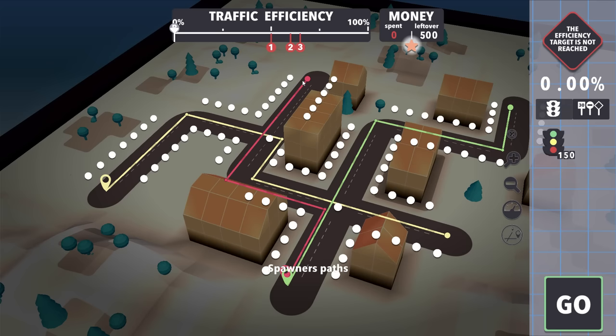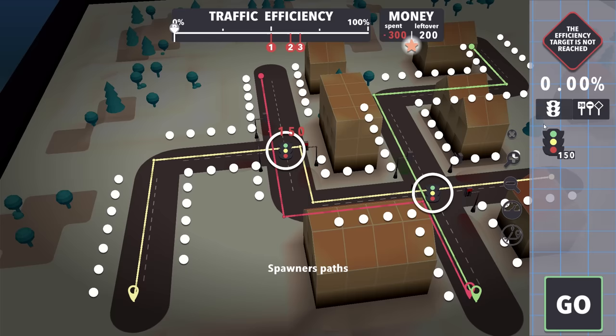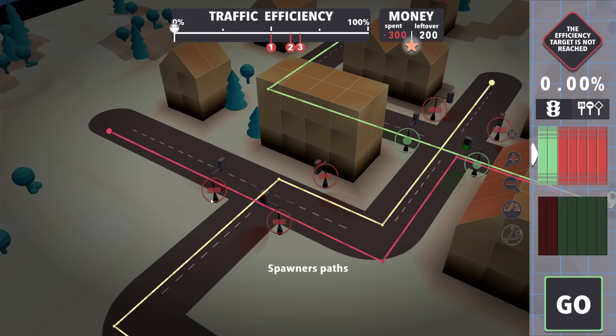There's a lot of crisscross going on so I'm really going to have to figure this out. Let's put some traffic lights in. I get to control all of them at once - so for this one I'm going to allow red to go first. Perfect, red's going to go through here and turn into here.